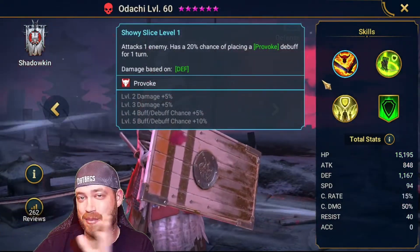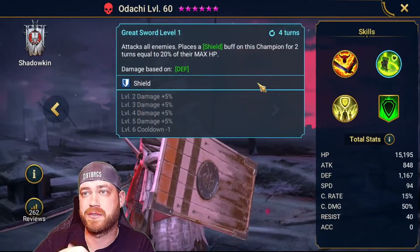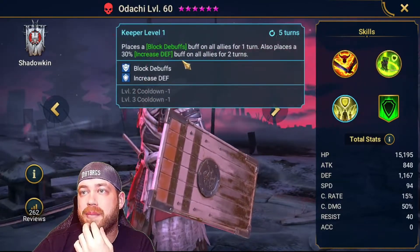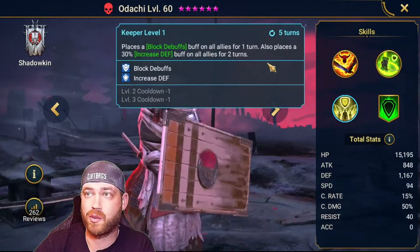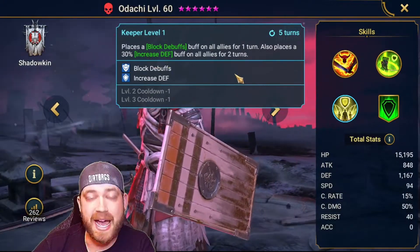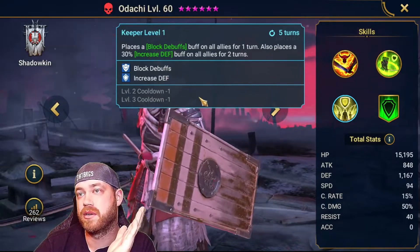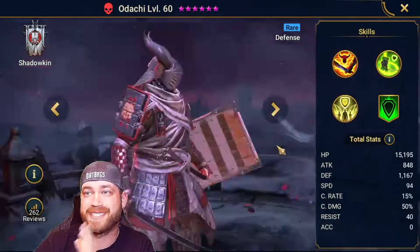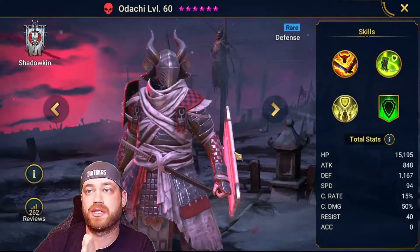Defense is great but the boss ignores all defense. This next guy — places a shield buff on this champion for two turns equal to 20% of their max HP. That's a huge shield. Places a block buffs debuff on all allies for one turn — that's great. It's on a 4-3-turn cooldown. Also places a 30% decrease attack. This is good to have when the boss does the stun on everybody and the true fear.